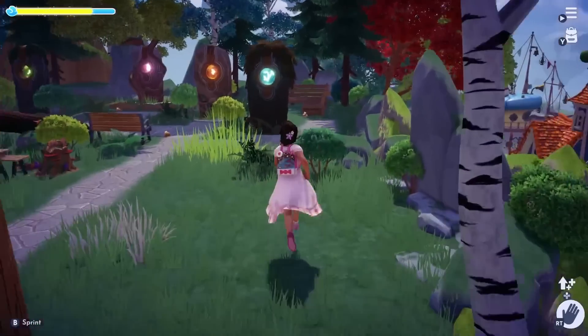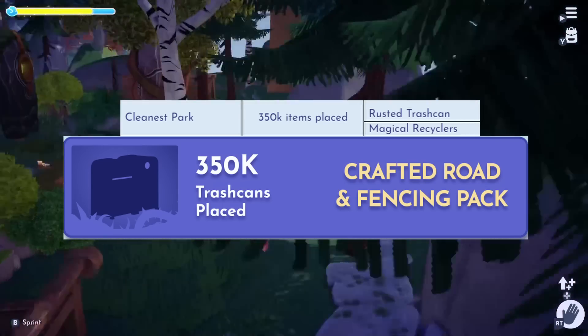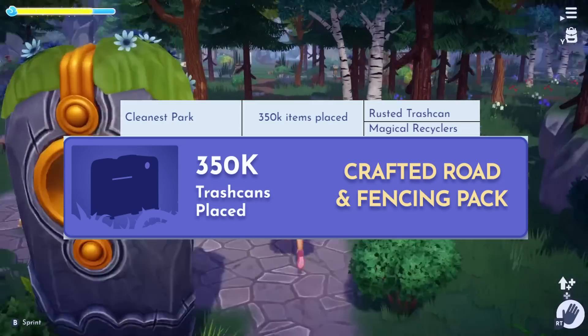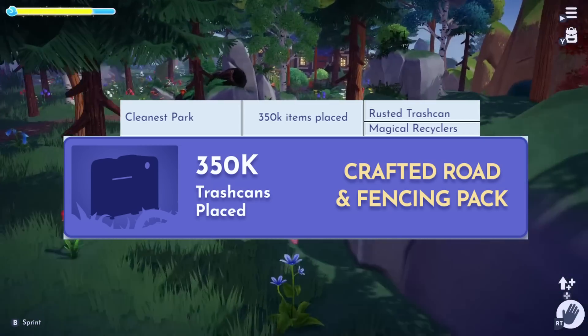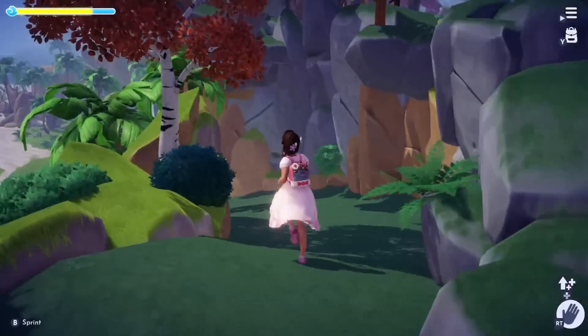Moving on to having a clean park, the eligible items for this are Rusted Trash Cans and Magical Recyclers. Once 350,000 of these items are placed, all players will receive a Crafted Road and Fencing Pack in their mailbox.